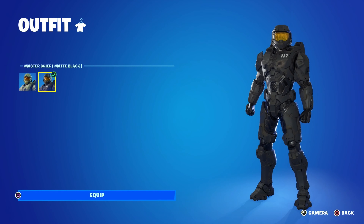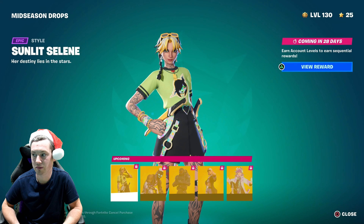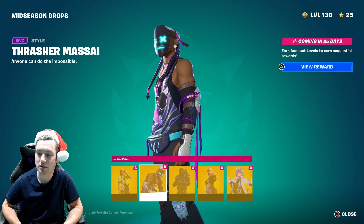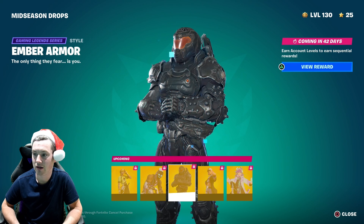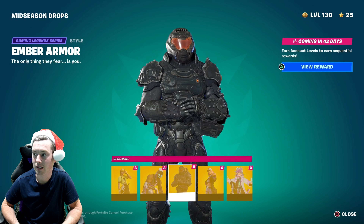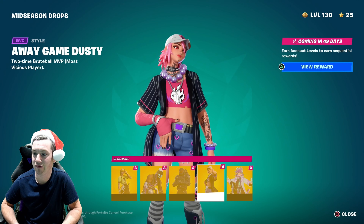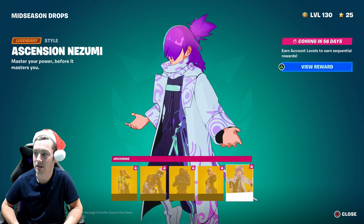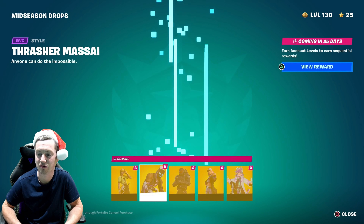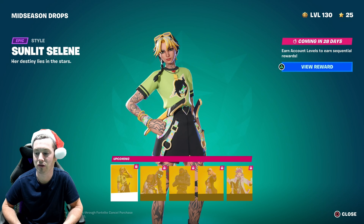Really quickly let me show you the rest of the rewards coming this season. We've got the mid-season drops — this style for Selene is coming in 28 days, this style in 35 days, this style for Doomslayer in 42 days, this style for Dusty in 49 days, and this style in 56 days. You can unlock all these styles for free, but you do need to buy the battle pass.